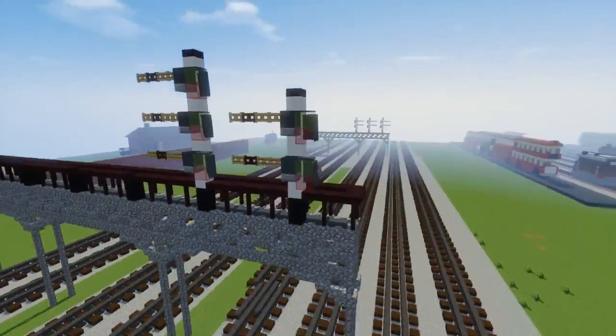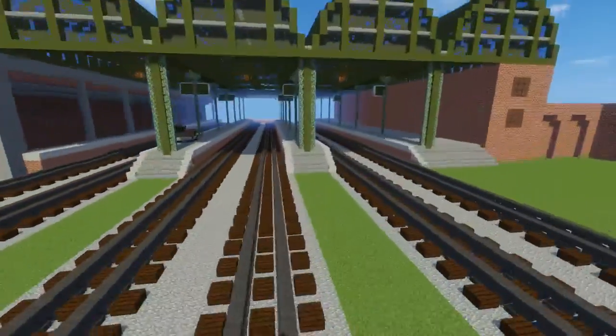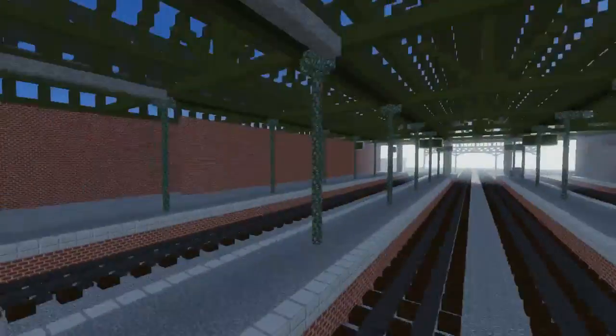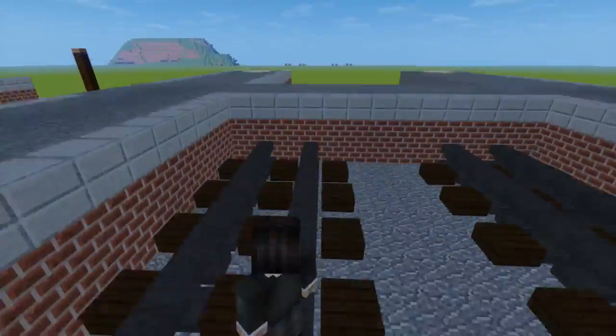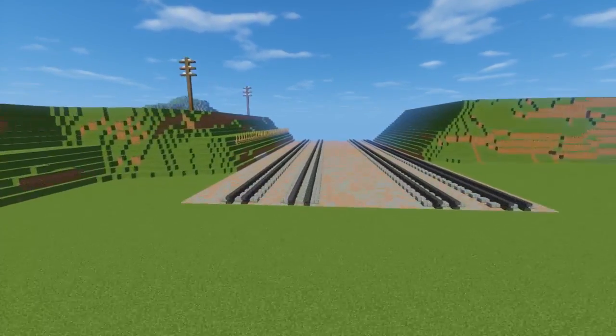But we do have these gantry signals. I think this is some kind of lever that goes up and down — a semaphore, I don't know. But yeah, this is what the station looks like so far. And this one actually does go to a dead end, so if we go over here we'll end up in Henry's tunnel.